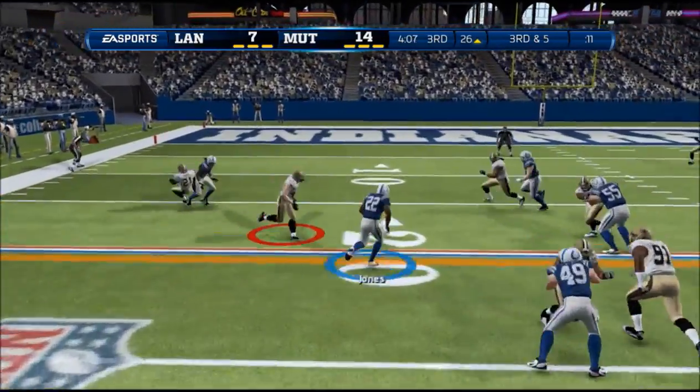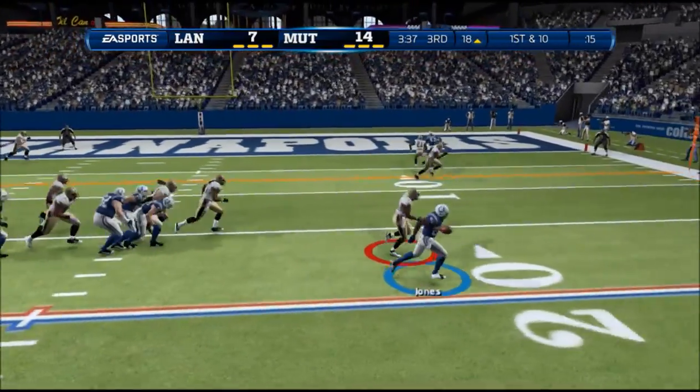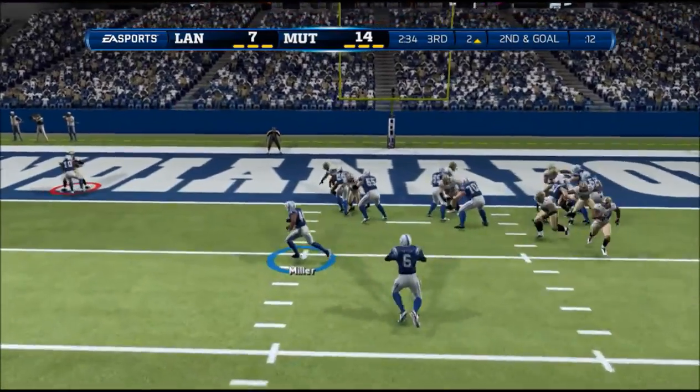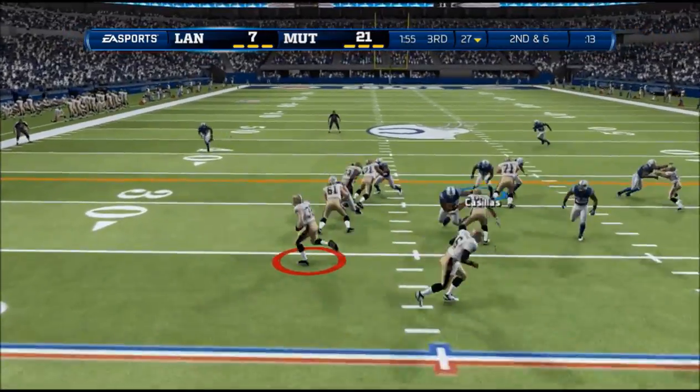Lamar Miller — I've mentioned this guy. A lot of people use Tywon Jones, and that's fine. If you have him at another back that you can swap out, then you can use him. But if you use him too often he will fumble because it's like he plays with his hands covered in butter.